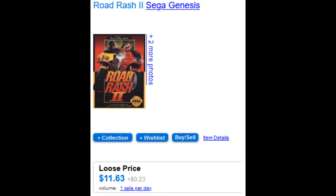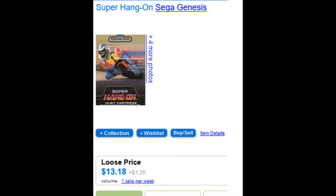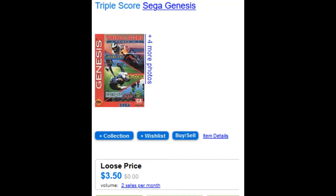For the last game I've cheated a bit, but it's a valid cart — the Triple Score cart for the Sega Genesis at $3.50 loose. It comes with Columns and Super Hang-On, which is normally expensive standalone. You're actually getting Super Hang-On, Columns, and a soccer game in that pack. Believe it or not, that brought me right up to $99.68, so I used the entire budget with about a quarter left for a vending machine.